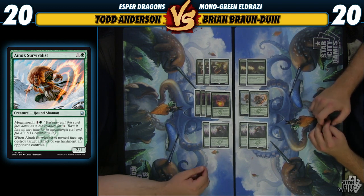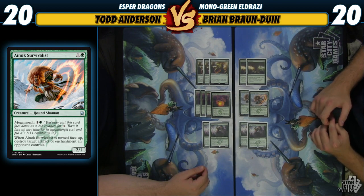We also have a couple of Windstorms, which as weird as it sounds are mostly for Hangerback Walker. Opposing Hangerbacks are actually really good against the deck because we don't have a way to sweep the tokens, and Ugin can't handle it — but Ugin is our game plan. Anyway, that is the deck and sideboard for Eldrazi green ramp. Make sure you stay tuned for the video where I play against Esper Dragons — Blight Herder can herd some blight as it were, but I'm probably going to get whooped.